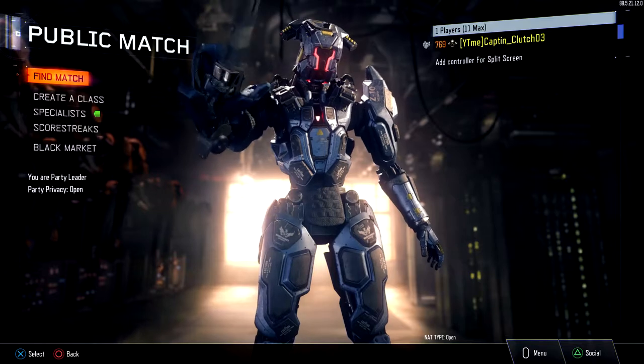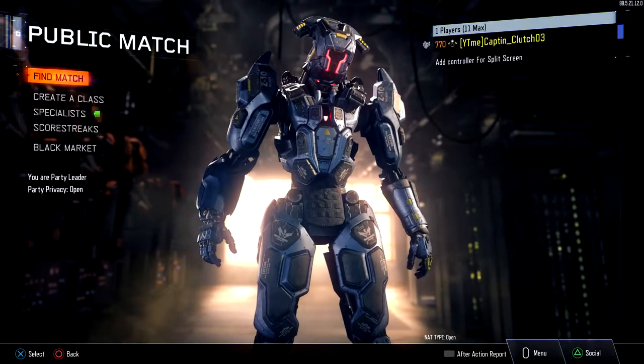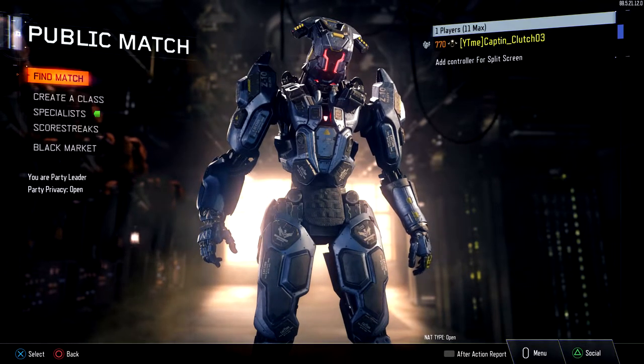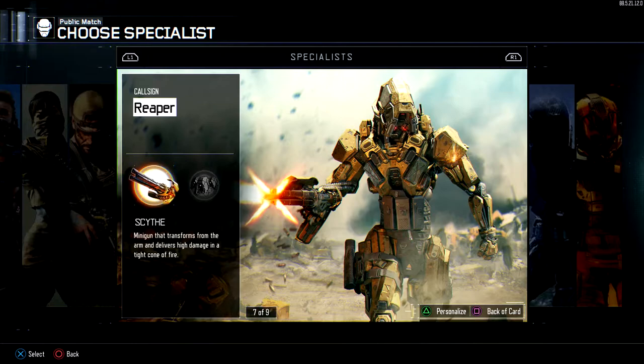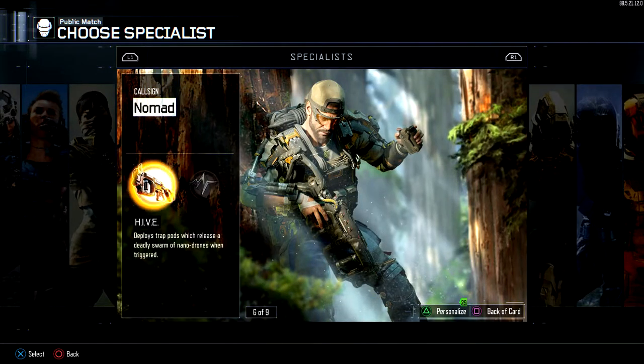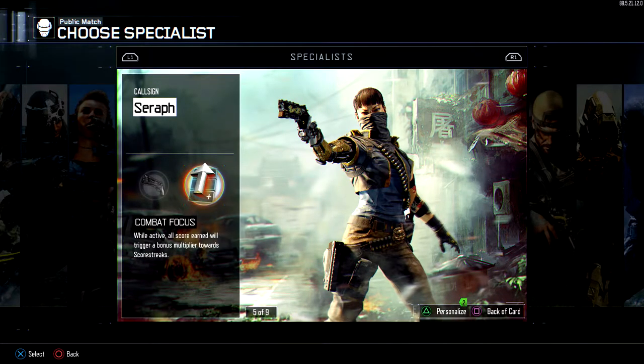Let's jump right into the video. Before we get into the classes, I just want to go over the specialists I would use for going for a nuclear. The first one would be Scythe — Scythe is really good. I feel like I can challenge any gunfight when I have Scythe out. Scythe is definitely one of them.